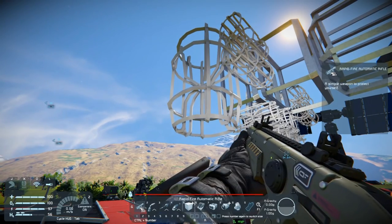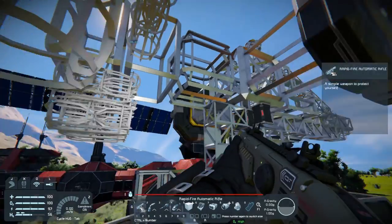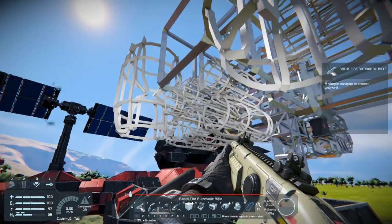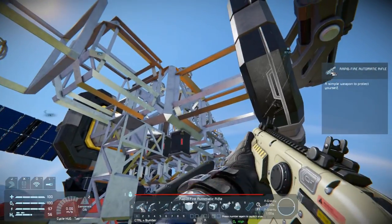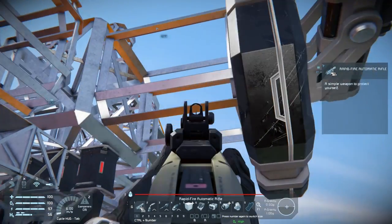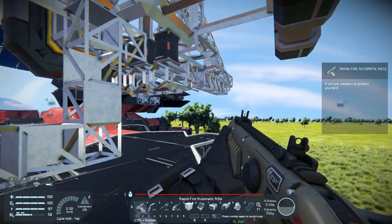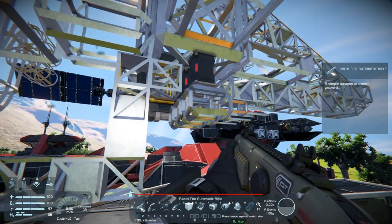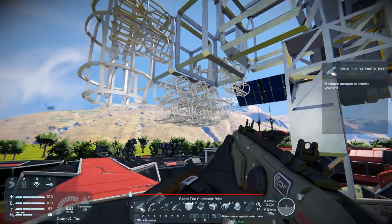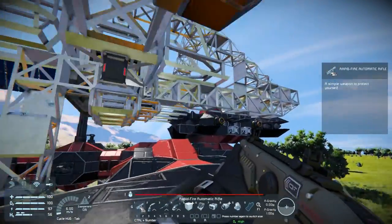I could put the thrusters on the sides facing forward and make more of a wing pod, but I'm thinking my best bet is going to be to remove these and replace them with conveyors that face down, and then put connectors. That'll probably be my best option, though I'm not sure. All of this is functional — it's whether or not it would really look right.